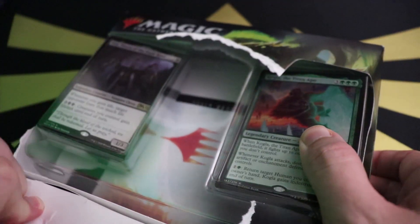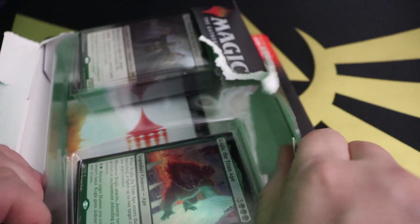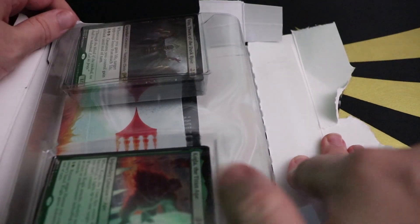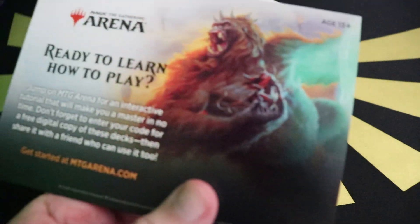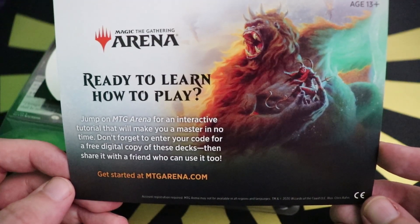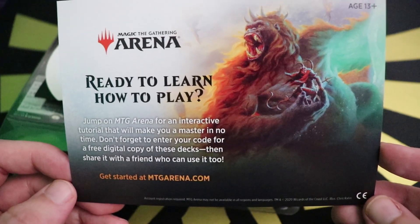Some people hate when you tear open packages like this, but to me the packaging is garbage. We've got the two decks and the insides here — there's a big postcard that says: 'Ready to learn how to play? Jump on MTG Arena for an interactive tutorial that'll make you a master in no time. Don't forget to enter your code for a free digital copy of these decks, then share it with a friend.'